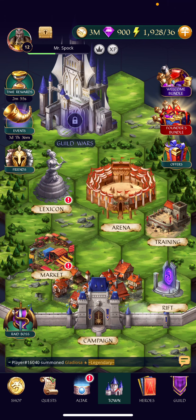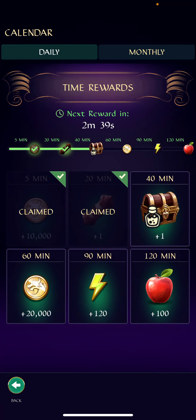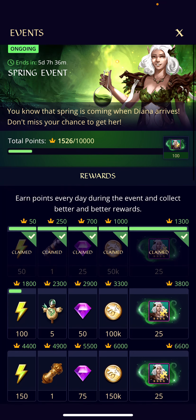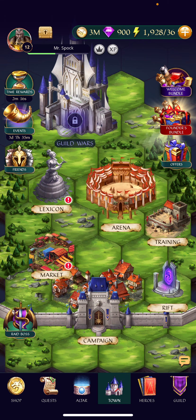The final tip, number ten, is that the game is very generous with world energy. Your energy can overfill — my capacity is 36 but I currently have 1,928 energy. If you play 90 minutes collectively throughout the day you get 120 more, and there are lots of other ways to earn extra energy. I've been playing and farming a lot and still have a ton left. I really like that the game is respectful of your time in this way.